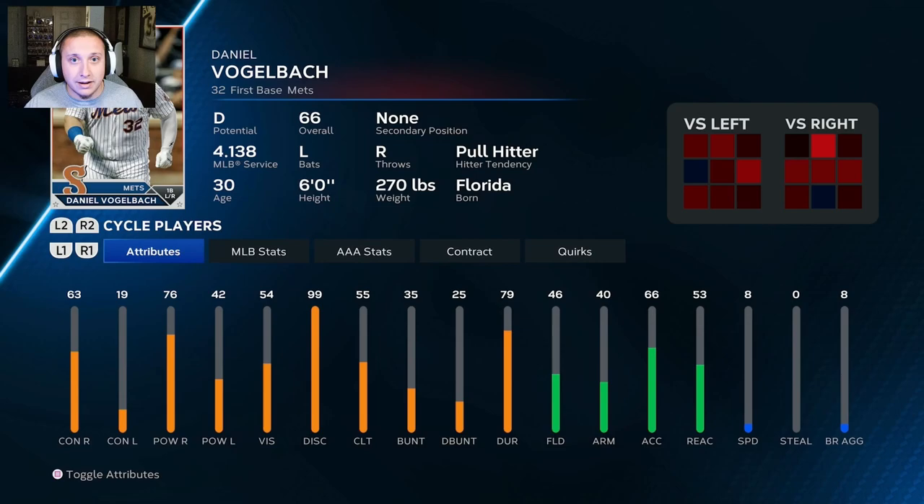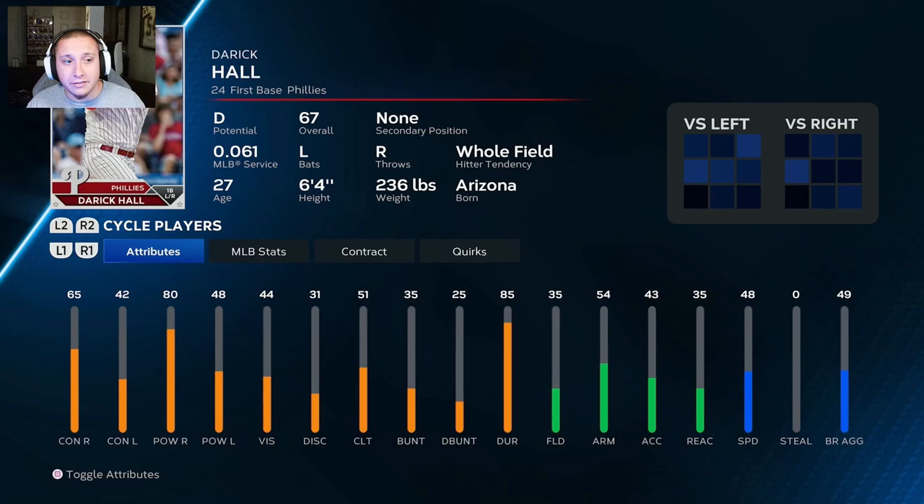Next is Derrick Hall of the Phillies — a 67 overall with D potential, but only 27 years old, so you get more years out of him than Vogelbach. He's a very similar player: 65 contact versus righties and 80 power versus righties. He's also a bit more serviceable against lefties with 42 contact and 48 power, which isn't great but gives him a slight boost. Against righties he's very useful, and he's one of the cheapest acquisitions available. In simulation he may not produce quite as well as Vogelbach due to weaker discipline stats, but his contact and power numbers alone make him solid.